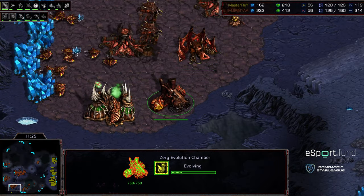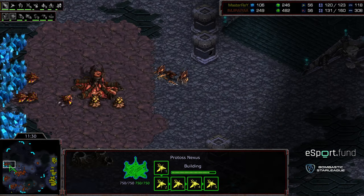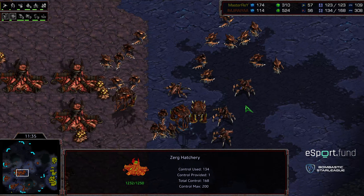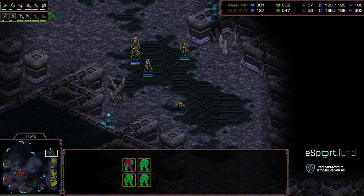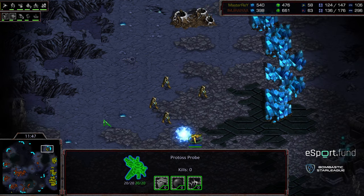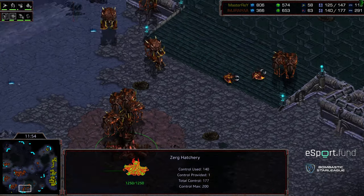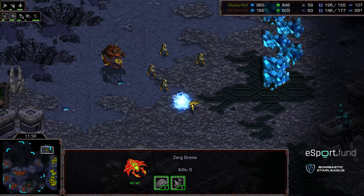I think the deciding factor is going to be map control and map fluidity. Currently Jiraiya is sitting on five bases with a pile of lurkers and hydralisks nearby. Master Ray is going to sneak out with a handful of zealots — it's turning into a long-term macro style match. He's going to try to set up at this base, but he's already one base behind. Jiraiya has grabbed the five o'clock base and is letting drones get back to work.